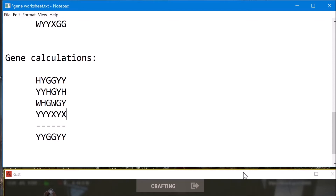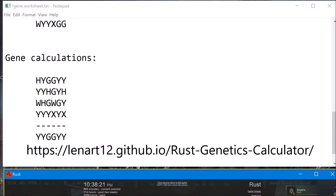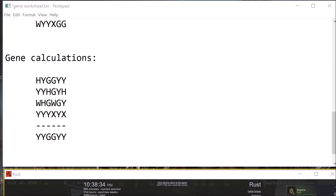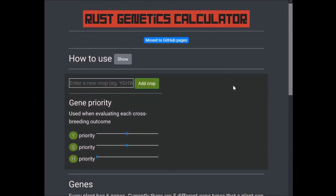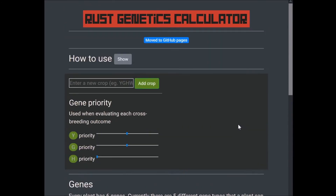My buddy Ryan also showed me a calculator for doing all that. I'll look it up — there it is, Genetics Calculator. I'll put a link to this in the description as well.